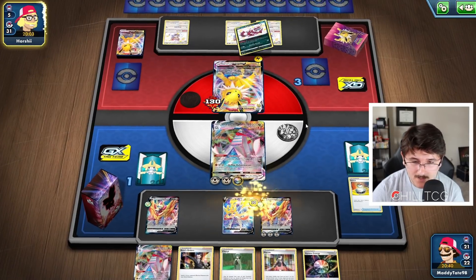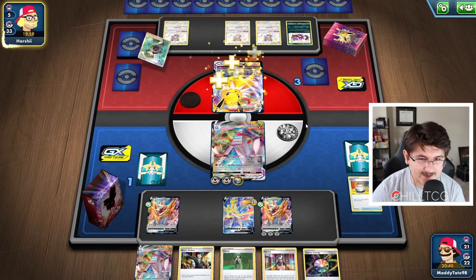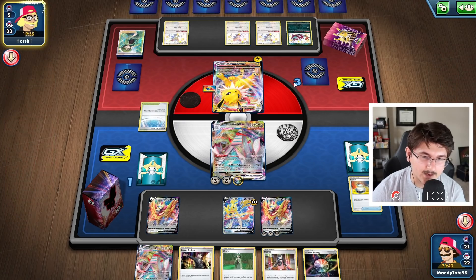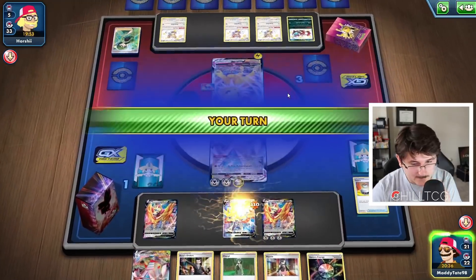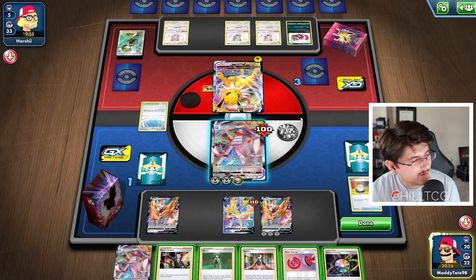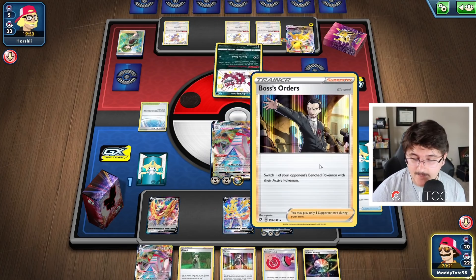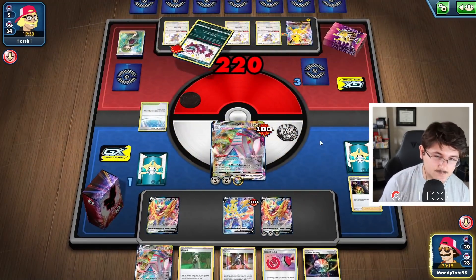Here comes the Zigzagoon — gonna target that Zacian. He actually Cheryls, and I like that play. So if he has Energy and he's got Elemental Badge — which he does — actually a really great play on his part. We can take one more hit though. Oh, we have game in hand. What am I talking about, guys? Why am I even worried? We don't need to go through the Jolteon. We have Boss in hand, we have one prize card left. GG, easy game. Duraludon VMAX, best deck in the format. Can't really do much. Let's give him the heart.